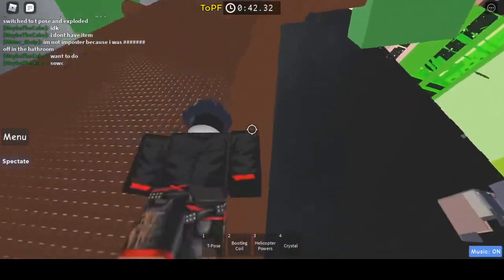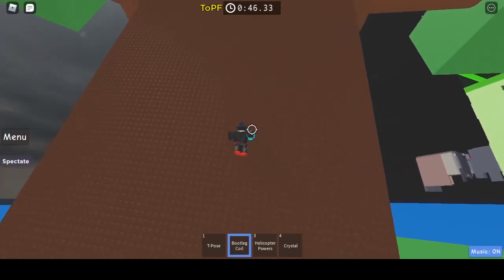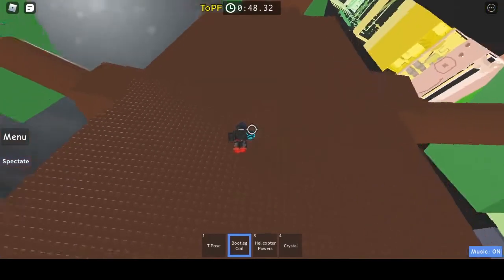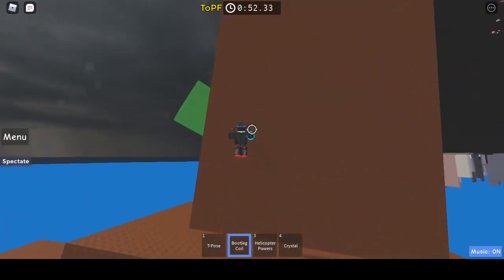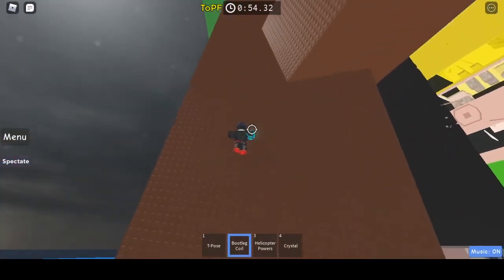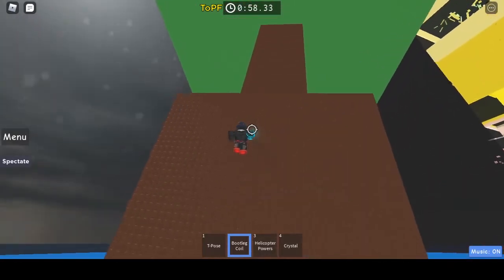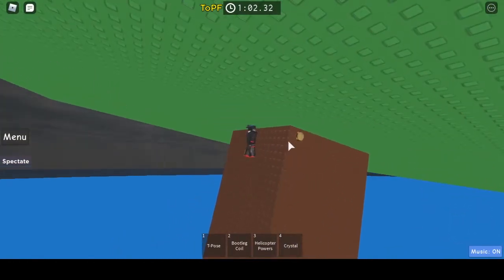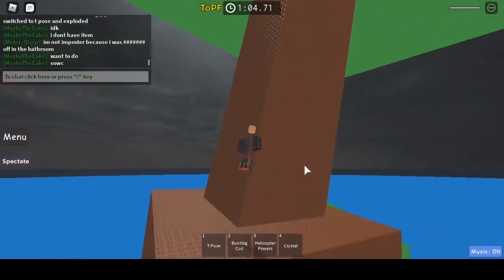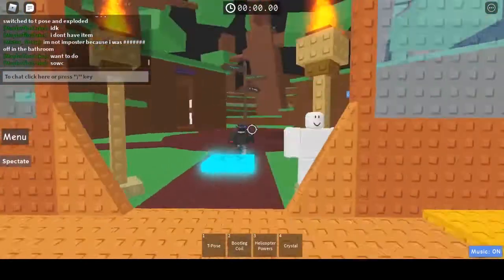Now we come over to this tree. We go up this tree right here all the way to the top — I'll just use my coil to get up there faster. Then once we are at the absolute top there's a burger, so we click it again, then we reset.